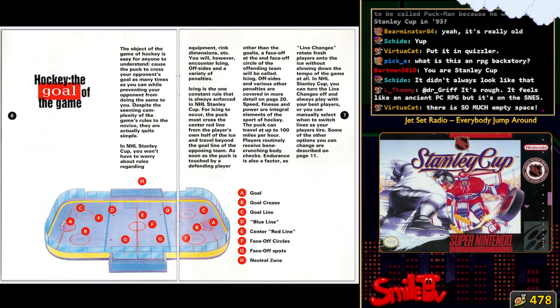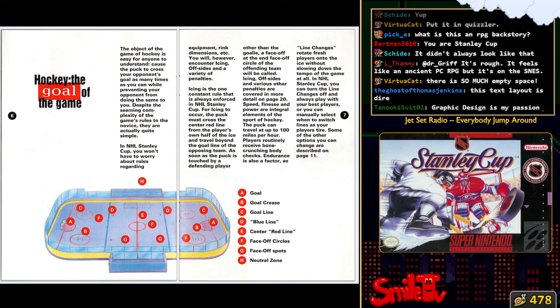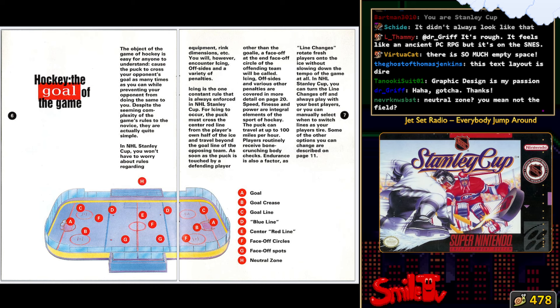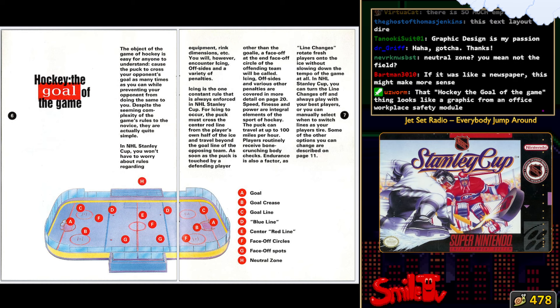This is called stacking - this is when you stack text. It's a graphic design 101, your teacher will say never do this under any circumstance. Never stack text. Turn it sideways, that's better, rotate it, whatever - don't stack text. It looks terrible, it's hard to read, it's bad. Stacking a paragraph of text like this - maybe if it were like three words or something, but not the entire freaking manual.